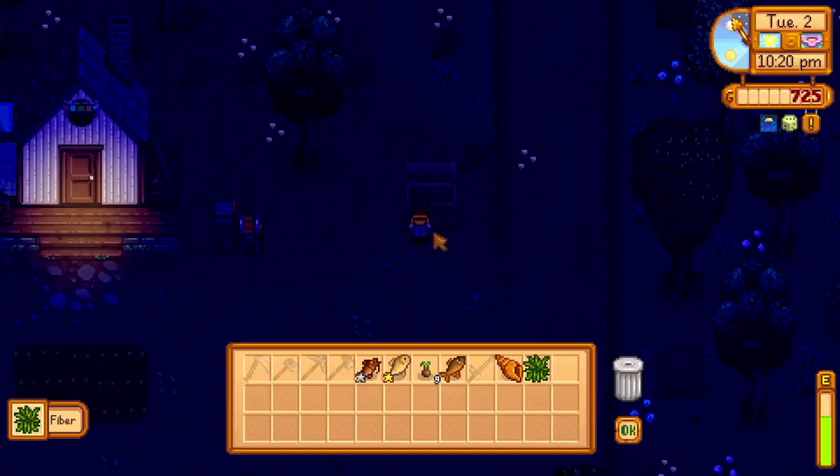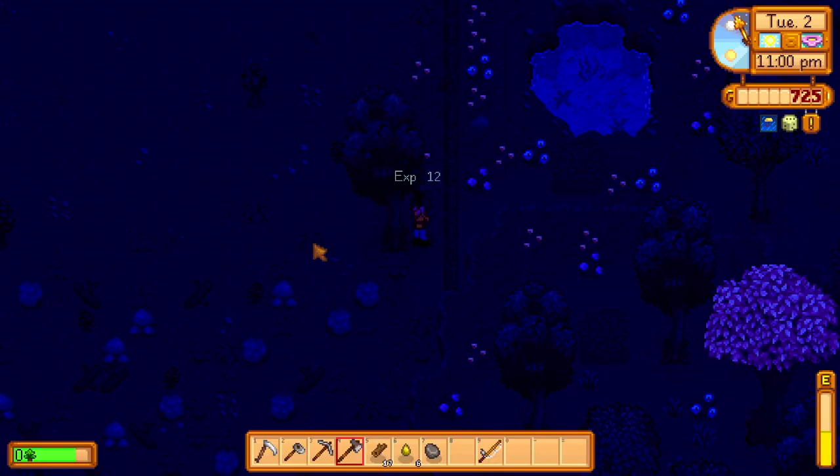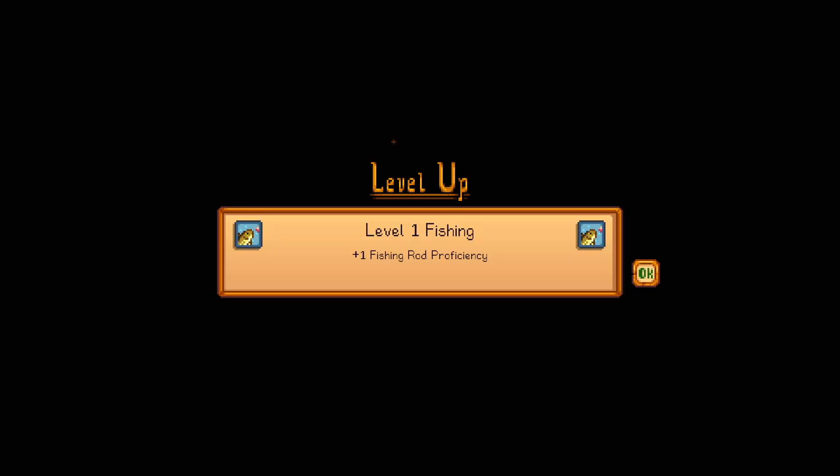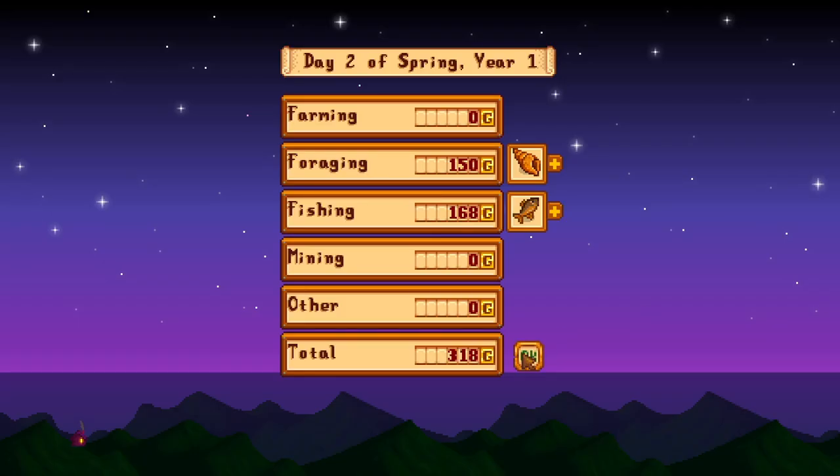I store the two chub, sell some of the other fish including that first sunfish I caught — farewell, sunfish. The rest of my energy I use getting some wood and stone, and then we call it a day. I get level 1 fishing and 318 gold for today.